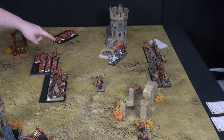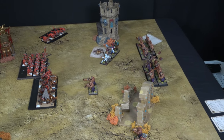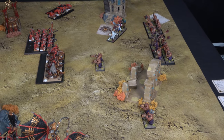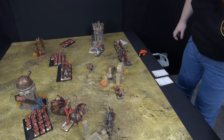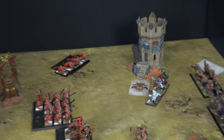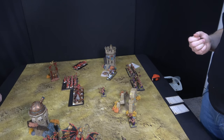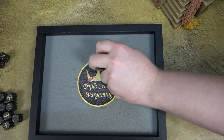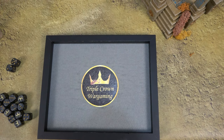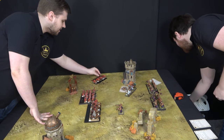Shooting phase. Starting with Fireball into the Bloodcrushers — I need an eight, but there's a magic banner in the way so no minus to cast, though they have magic resistance one. It doesn't cast anyway, but it's not a misfire. Into the Flesh Hounds with the Man Eaters: two pistols each, poisoned — hitting on sixes for long range multi-shot minus two. Sixes are poisoned, AP one. One pop — they've got two wounds apiece.